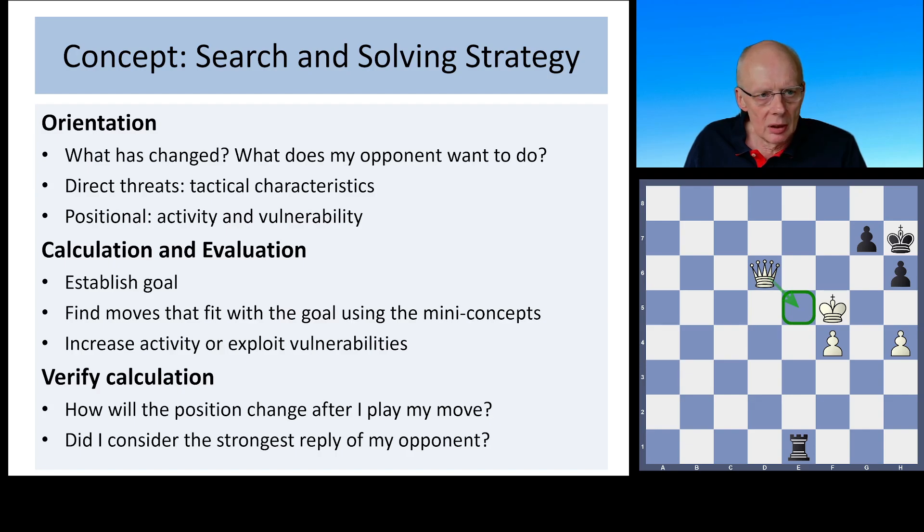With this endgame, the number of branches is not as wide as in a middlegame, so it's quite limited. But we will be doing calculation, and part of that is visualization and being clear about the line as it progresses. The evaluation also involves finding moves that fit the goal using mini-concepts — in this case, prior knowledge — and really thinking about the strongest reply of your opponent. We're going to start with prior knowledge to solve this puzzle.